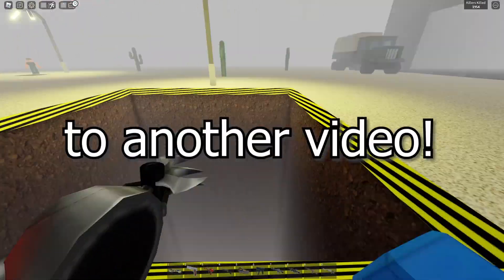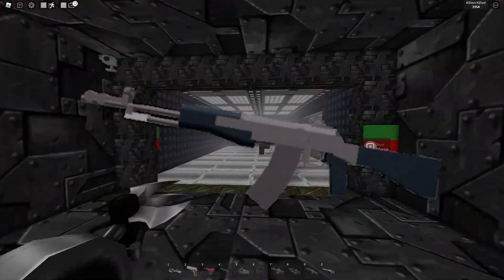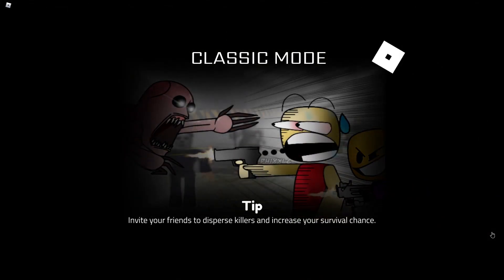Hello everyone, my name is Blaze and welcome back to another video. Today I'm going to be showing you how to get the Ant-94 gun in Survive and Kill the Killers Classic Mode. It was just recently added to Classic Mode, so let's get started.